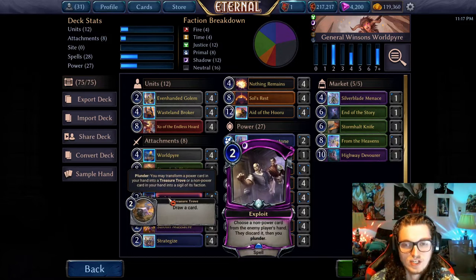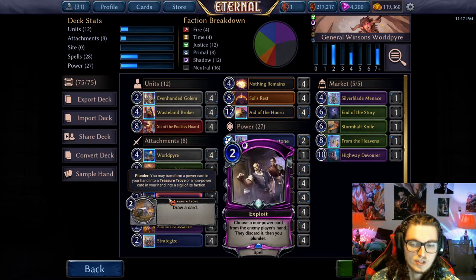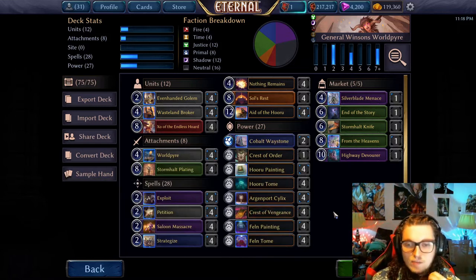Zoe also combos nicely with Exploit, because you don't go down a card, and you can actually turn Exploit into, you know, taking their Reliquat and having a power.